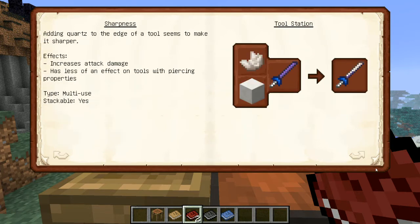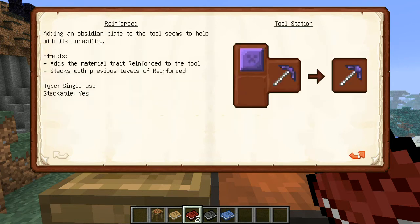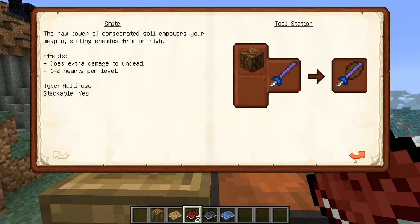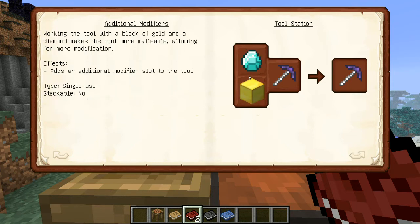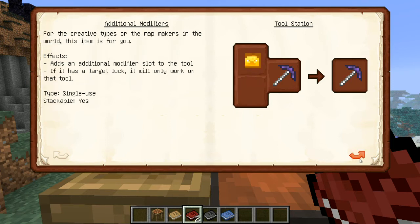Lapis is fortune and looting. We've got fiery. Another good thing about auto smelt is that it will actually cook mob meat for you if they die while they're on fire, so it's really nice. Flux will make your tool repair with energy, and there are all these additional things you can put in there to modify it and add additional modifiers — you can add like three additional modifiers.